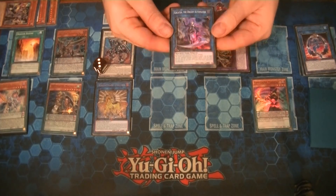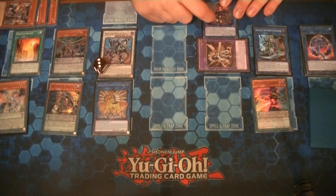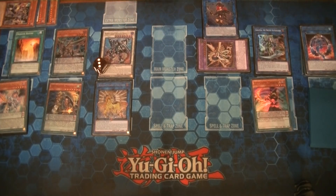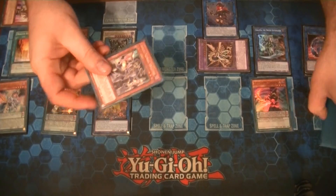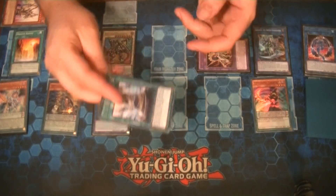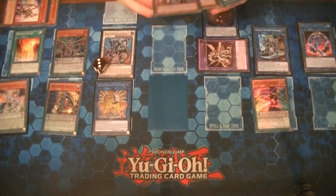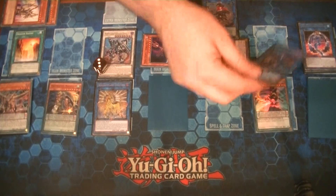Using Orcist Symbol Skeleton, banish it to resummon Galatea the Orcist Automaton. I'm summoning it in the rightmost zone because I don't want to use the monster I'm summoning from Summon Sorceress in the link summon for Rusty — I want to keep it on the field and summon Rusty over here, keeping a zone free for Deco Talker when I switch sides. Galatea's effect puts Symbol Skeleton back in the deck and sets Orchestrate Return. I'm proxying an Orchestrate Babel as Orchestrate Return for now.